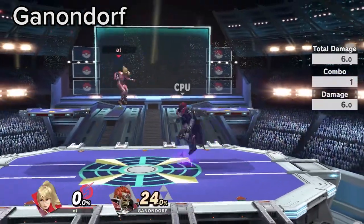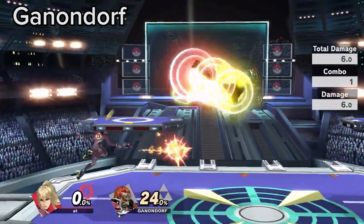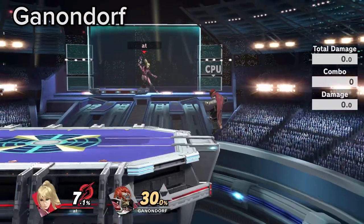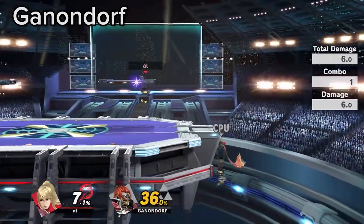Ganon gets hard camped by Zero Suit's Zare and mobility. When he is on ledge, use Zare ledge trapping to keep a distance from burst options or his command grab, while making it extremely difficult to get off the ledge.